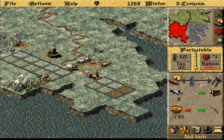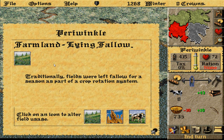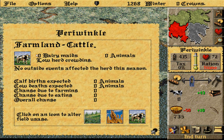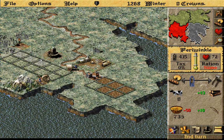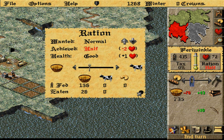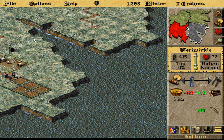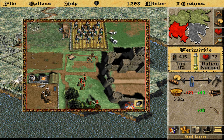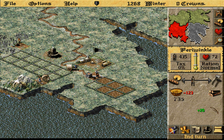I'll probably go with five fields for now and slowly up those as time goes on. Get rid of the cow fields here. Make sure that they're eating wheat, and then I've got to resolve this issue here — I think I'll just put everybody making bows for now.